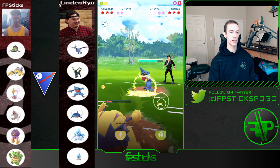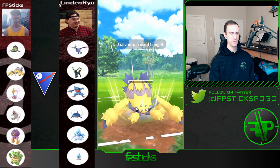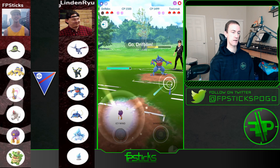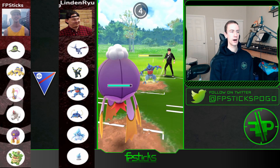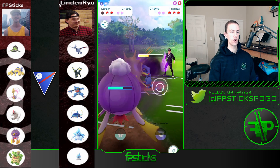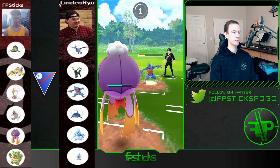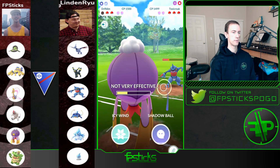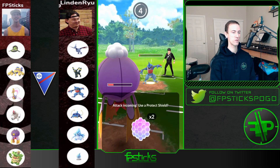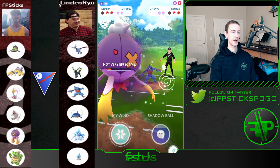He brings out Toxicroak onto Galvantula. I go for Lunge again — it doesn't get shielded again, but the nice thing is that this offers a lot of farm for my Driftblim. My thought process was: I can at least debuff the attack and then fully commit to the farm down on Toxicroak and have so much energy to threaten Alolan Sandslash. I know Sandslash doesn't have a move stored because it threw that Ice Punch. I felt like this was just going to be a Mud Bomb — I let it go and it is just a Mud Bomb. I have 100 energy.